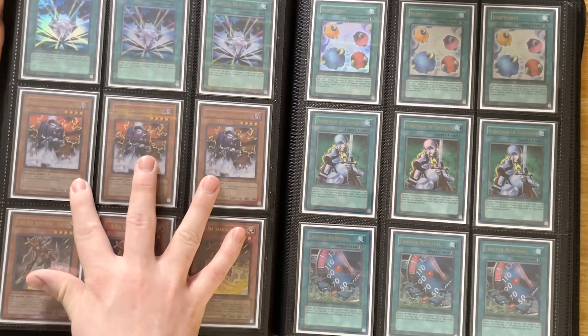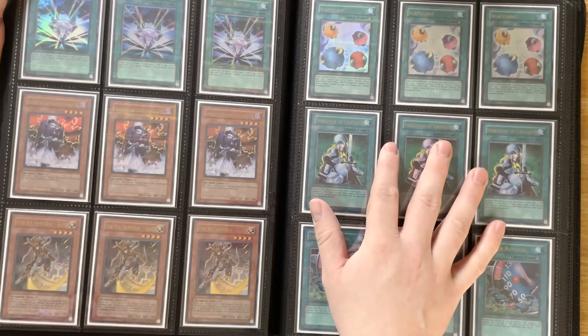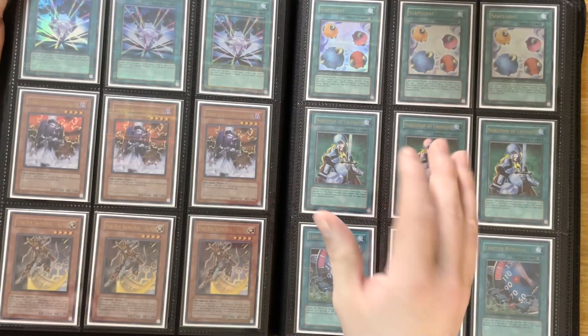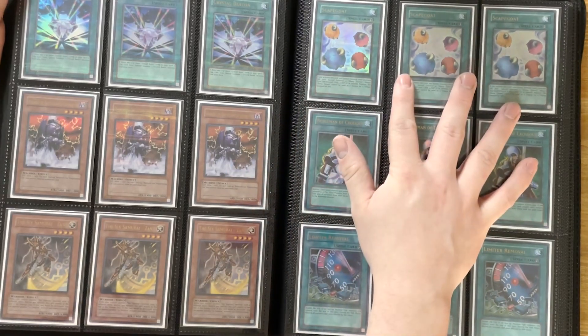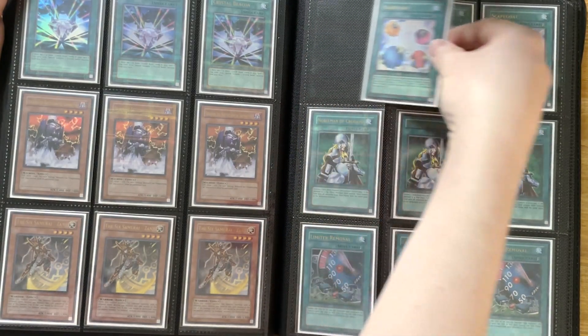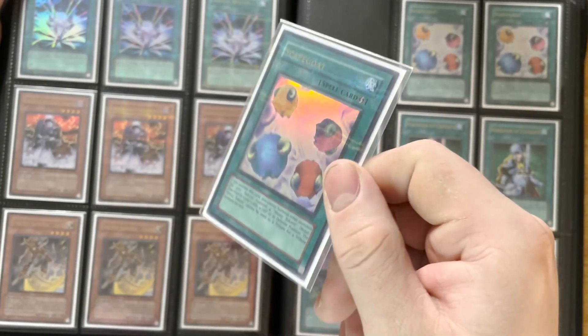Crystal Beacon, Dekuichi, Zanji. It's a little annoying that this is the only one that was printed like this, because I used to play Samurais back in the day and I had to play one Zanji, so a high rarity Zanji as a parallel was kind of whack. Got three Scapegoat - not to be confused with the Retropack Ultra, unfortunately, but still very nice.